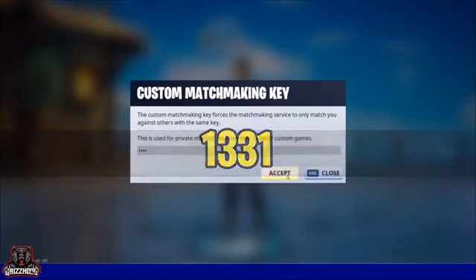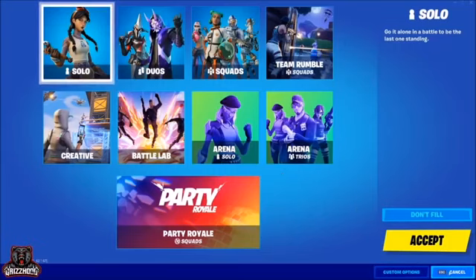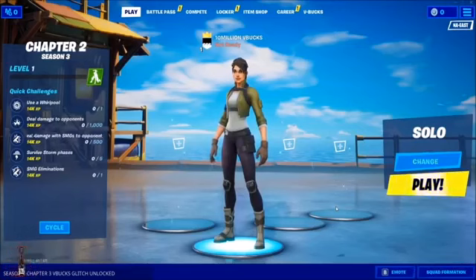Once you see that message, select change one time and it's going to bring you to this menu. Select custom options and type 1331. Once you type 1331, hit accept but do not leave the page. Then go ahead and select custom options one time and delete everything out where the custom matchmaking key is — blank it out and hit accept. Then instantly go ahead and cancel, and it's going to bring you back to this menu.